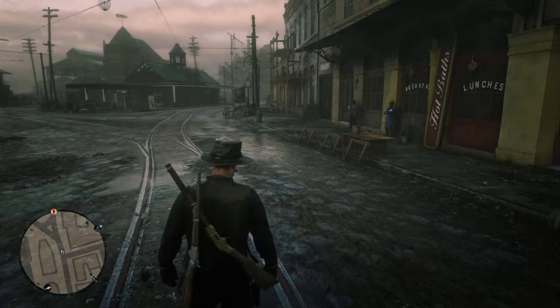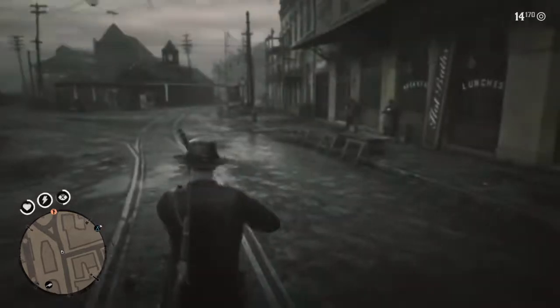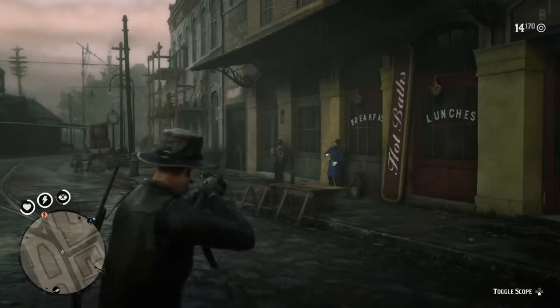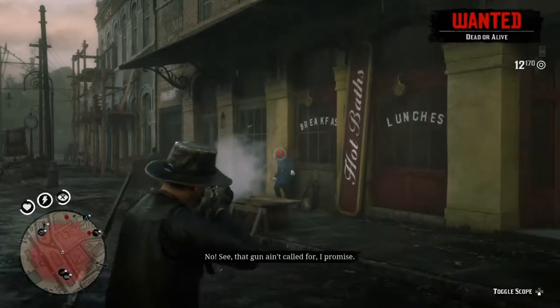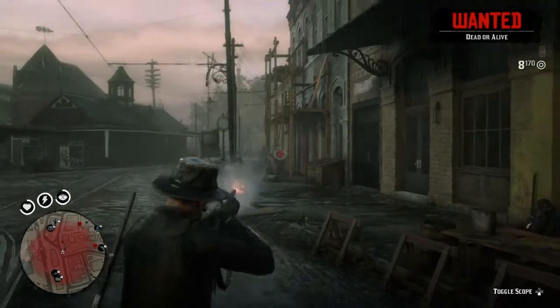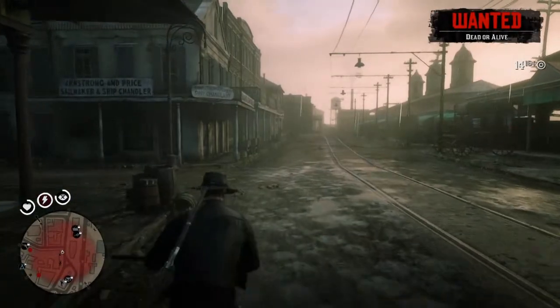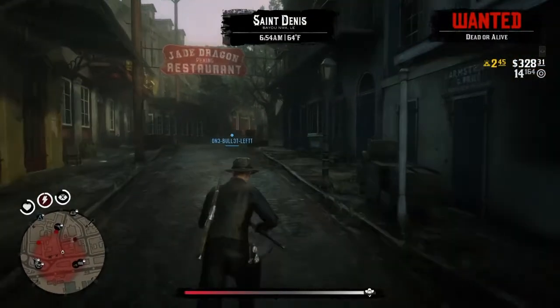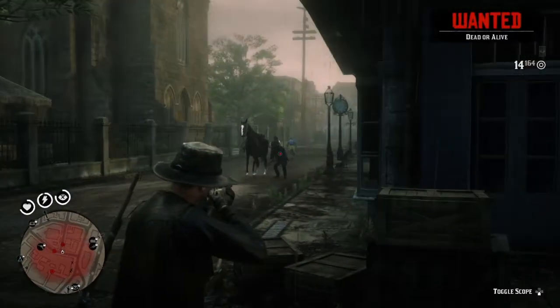All you're going to need to do is head over to St. Denis, get yourself a gun with a lot of ammo, and kill. Just go ahead and murder everybody you see. Get the kills, get the headshots, and not only will you get Dishonored, which is good to get those XP missions, but let me show you specifically why we're doing this method.